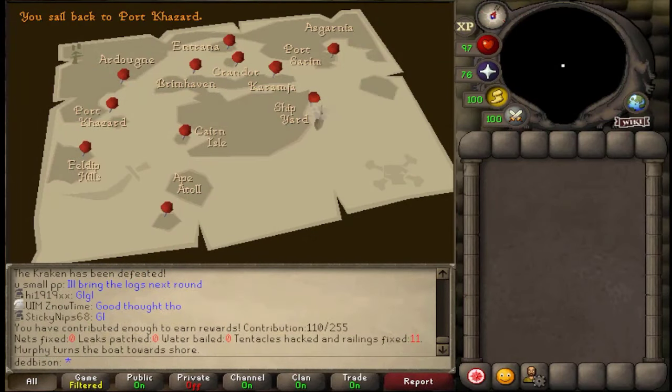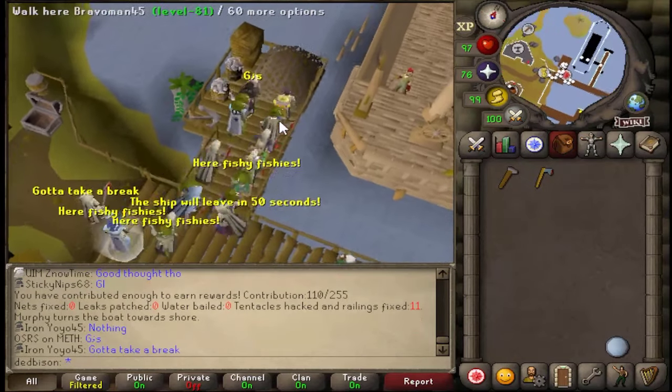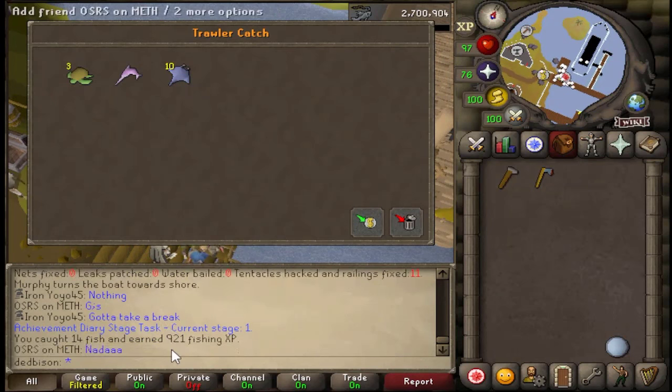The round has ended. As you can see, the trawl was hacked and rails fixed — only fixed 11. I got over 100 contribution points. Once you get contribution points, you come up to the trawling screen when the game ends and as you can see we get some loot. I also got 921 fishing XP, which is quite quick. The message we're looking for for the angler outfit is: 'The luck of the sea is in today. You spot a piece of fishing gear caught up in the netting,' and that will come up in your chat box in red.